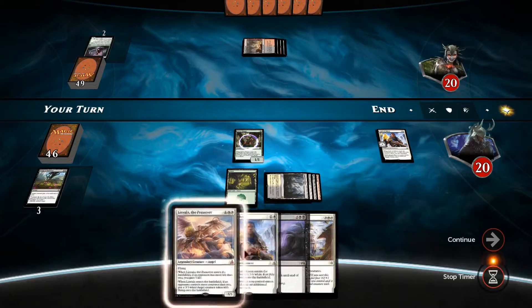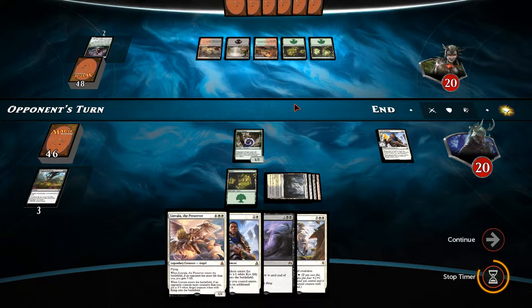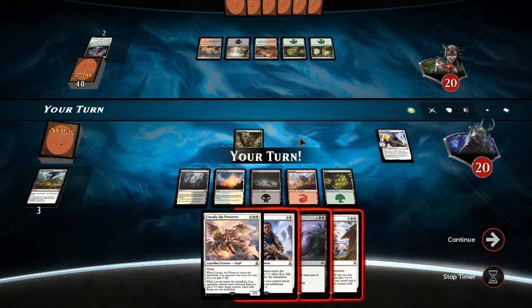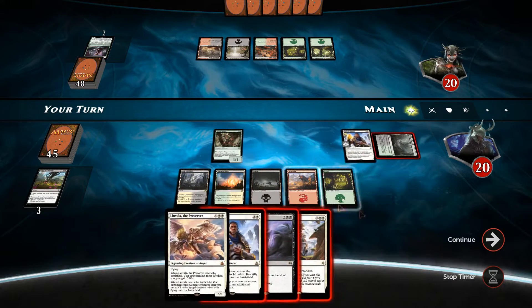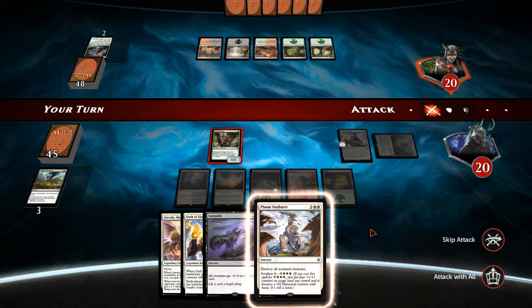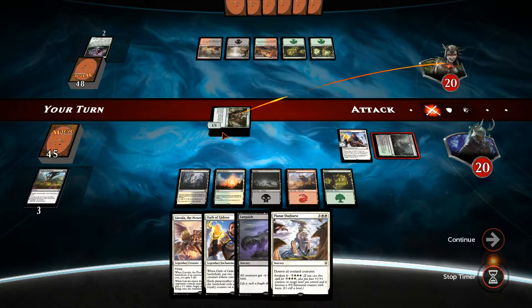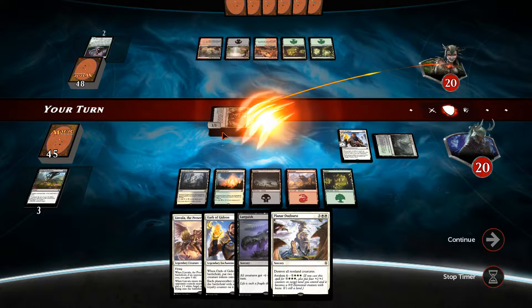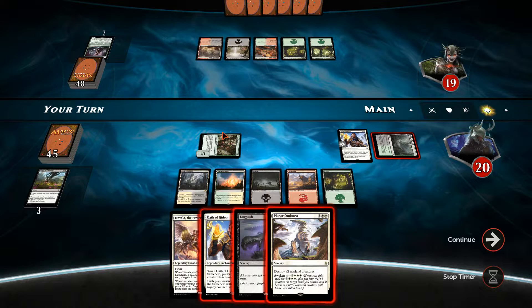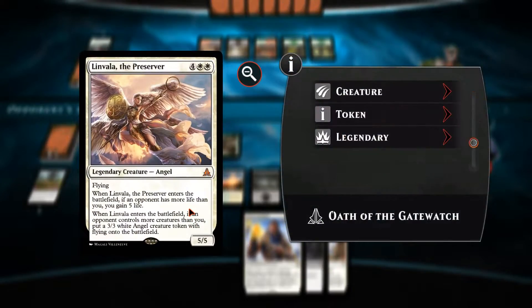Excellent — we've got the Hissing Quagmire, so we're just going to keep moving on and play out Linvala next turn. Just responding to my wife — she's on her way home, which is why I didn't have time to play another game. I've got the Sylvan Ranger open here. So yeah, Linvala will be coming down next turn.